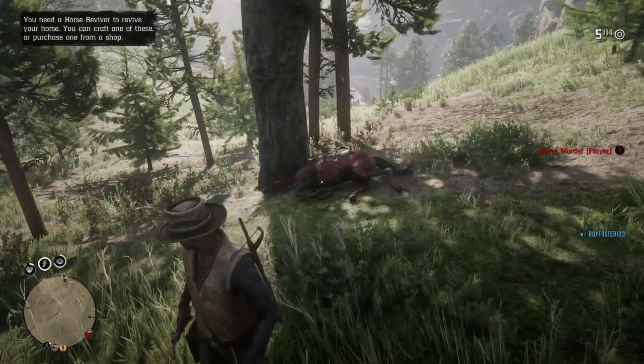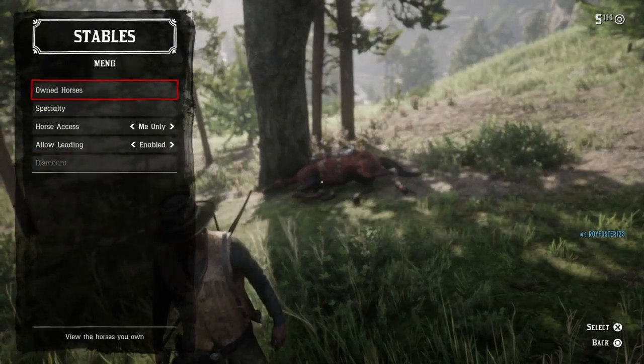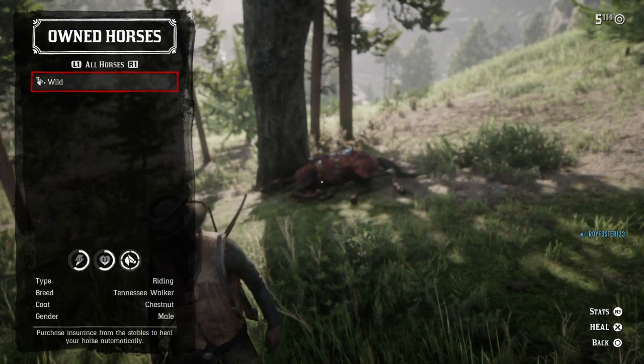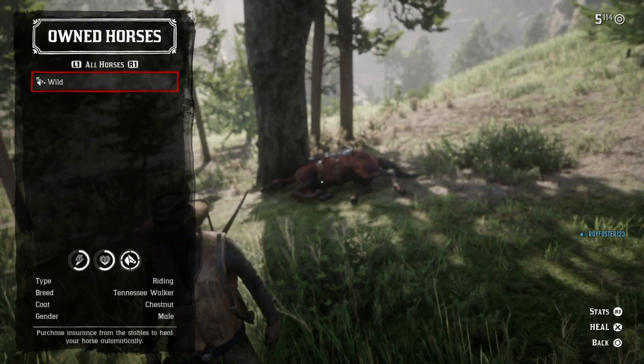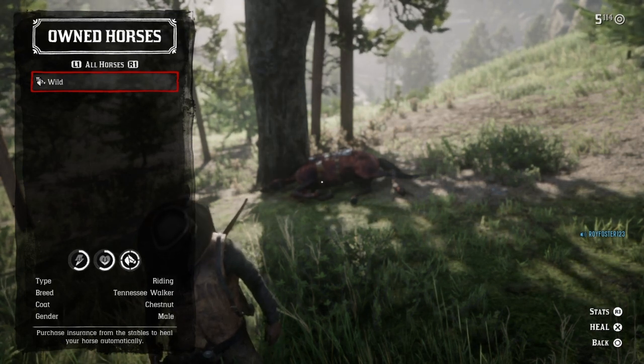Next, you want to go to your stable by pressing the left d-pad button, scroll down to the stables, and click on 'Own Horses.' Now for many people it might say a different thing — it might say you have to pay for your horse.